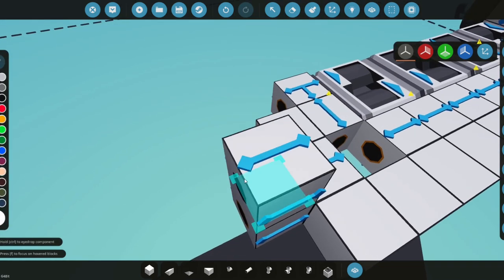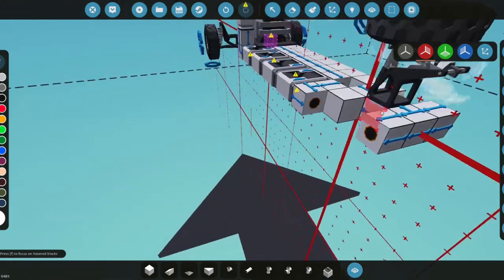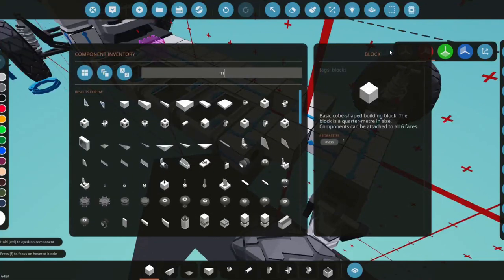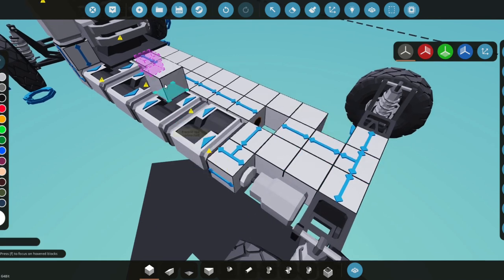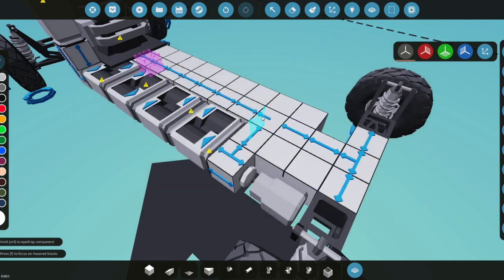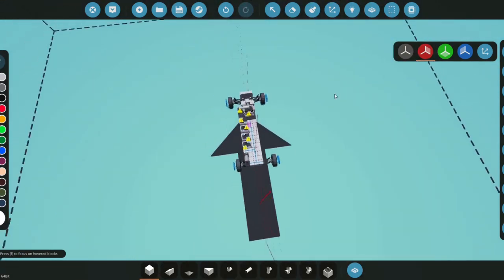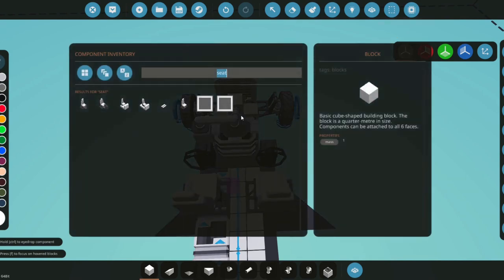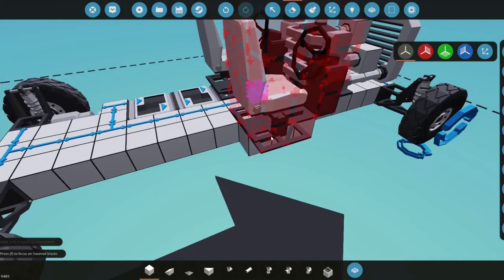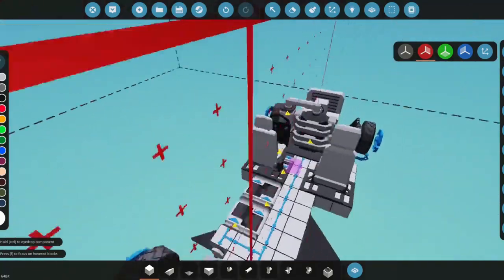We place a pipe two blocks up and make a split to go to the back wheels, going out one block, then place the wheels. We grab a torque meter to measure RPS from the wheels. We grab another pipe, make it face both sides for full wheel drive. Then we grab two seats, place them, add a small platform, and replace one with a passenger seat.